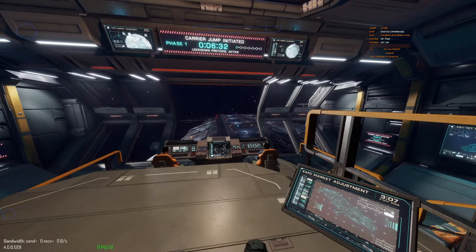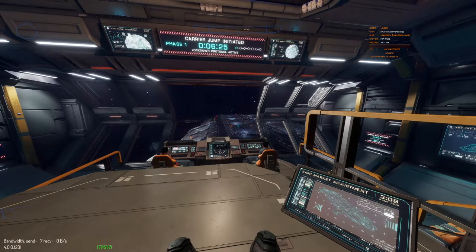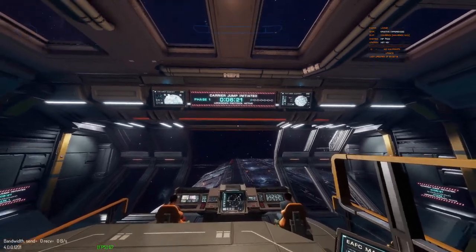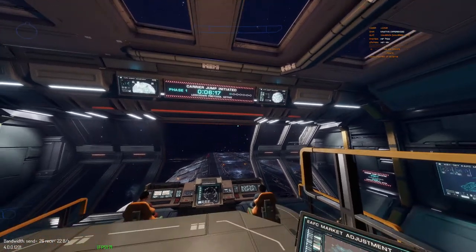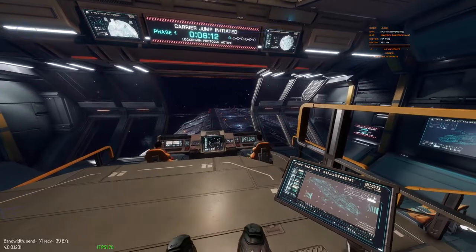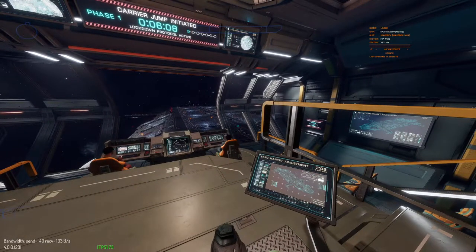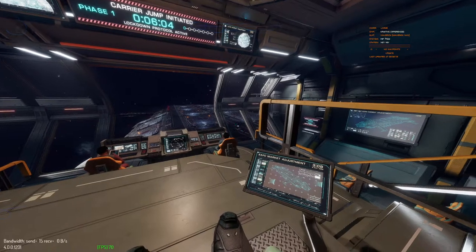It's kind of dark inside the pad in the carrier, so I had a little trouble finding the door because it wasn't in the same spot as in full-size stations - it's on the opposite side I think. Anyway, looks like we've got six minutes until the carrier jump. I went out and saw some of my crewmates.